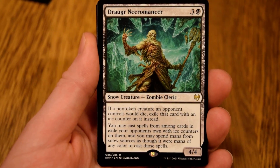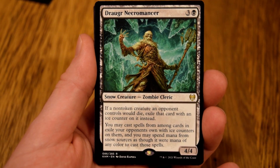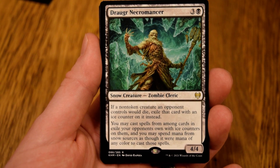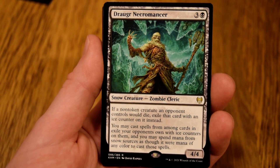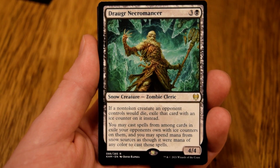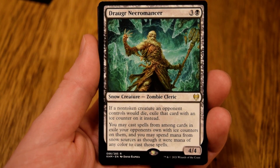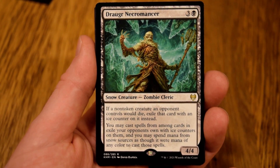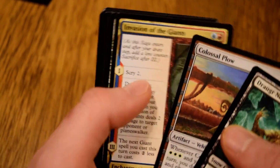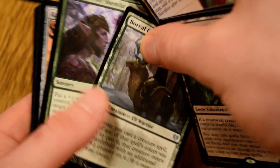It is a three-mana one black, four-four body. If a non-token creature an opponent controls would die, exile that card with an ice counter on it instead. You may cast spells from among cards in exile your opponent owns with ice counters on them, and spend mana from snow sources as though the mana were of any color.